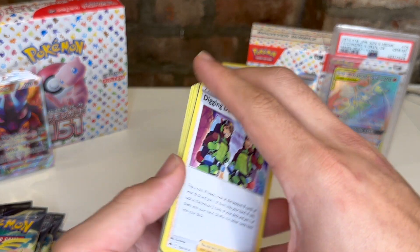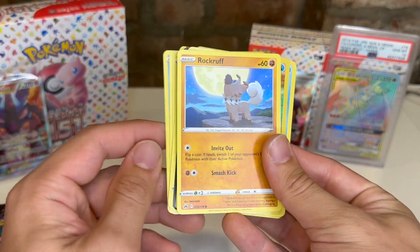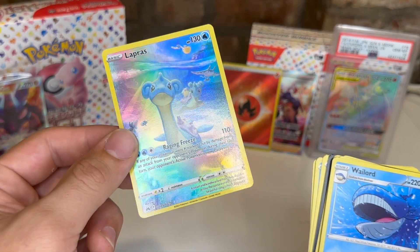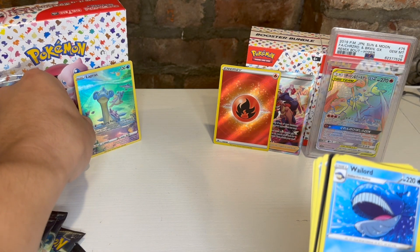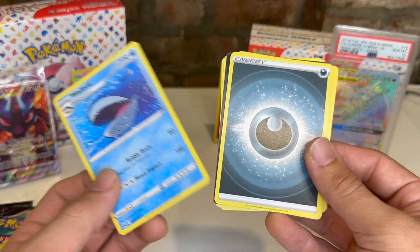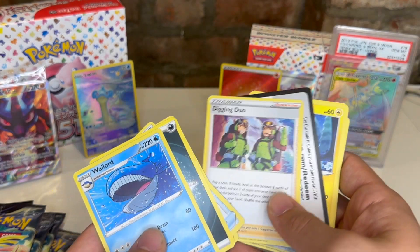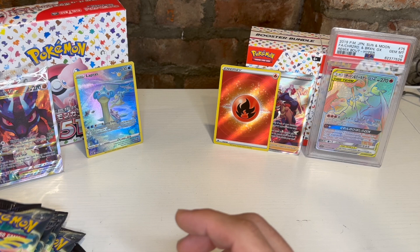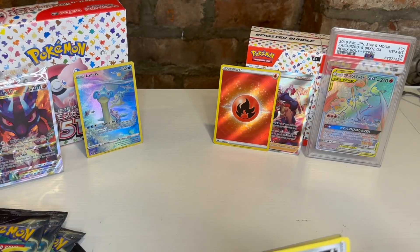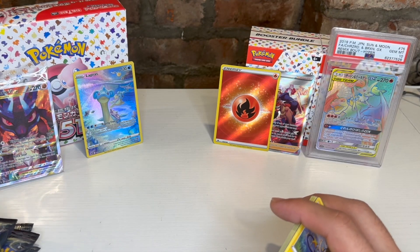Pack two: Digging Duo, Cinkscor, Corphish, Ponyta, Sealeo, Roughneck — and there we go, a Lapras! This is why we're opening this set. This Lapras is so sick — I was trying to get it in the newer Stellar Crown packs but just haven't been able to. I love Lapras as a Pokemon. After that we got a Wailord and an energy card. Seems like only one holo per pack, which is a little weird.